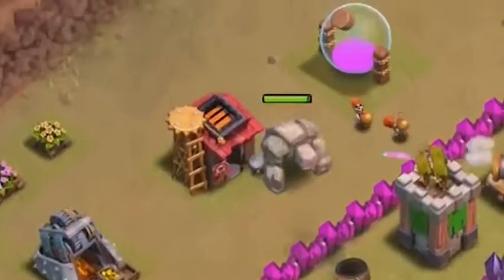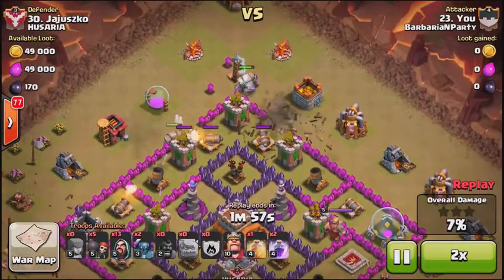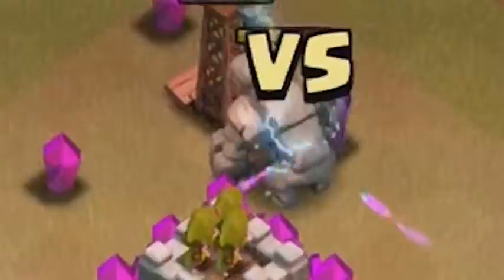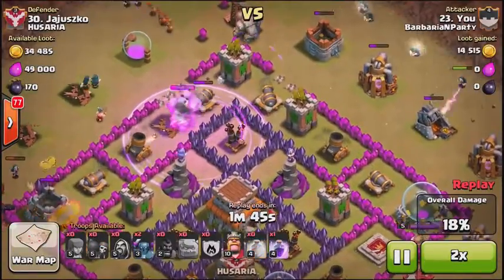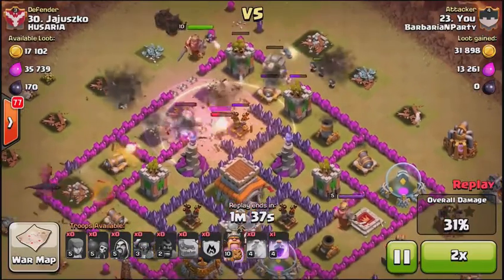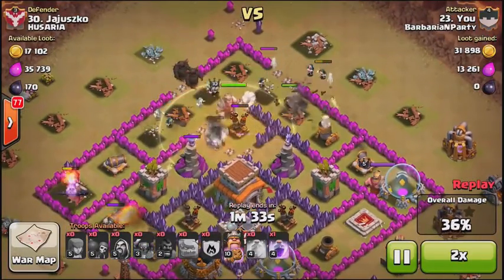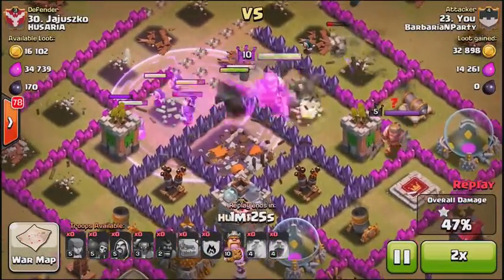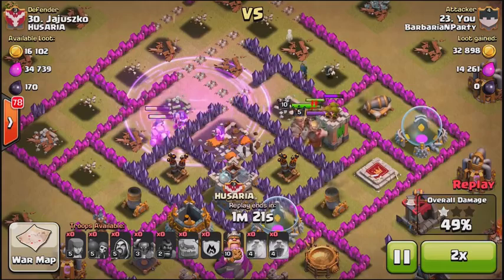Those level 1 golems look like cute little boulders. He has a pretty good line of wizards and the wall breakers are going in — they've got to make it to that center compartment for the three-star. Luckily they do, and here comes the king and the PEKKAs. They're going to take out the Town Hall and move on to destroying the rest of the base.